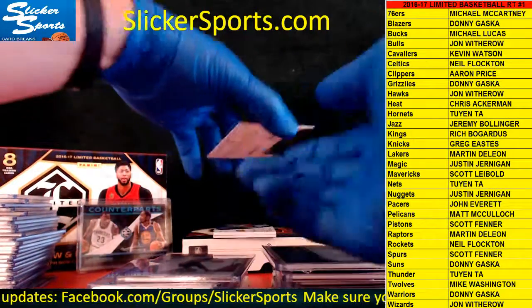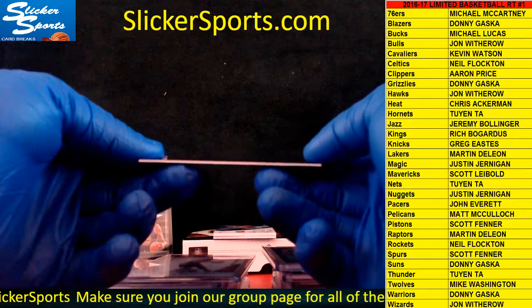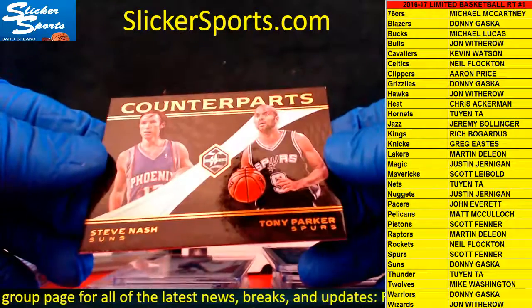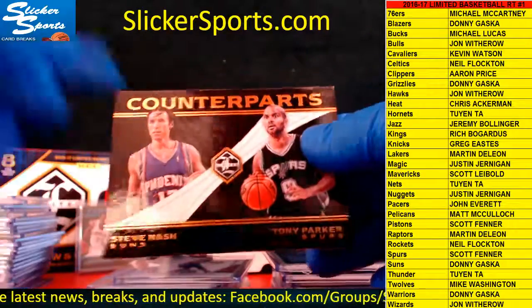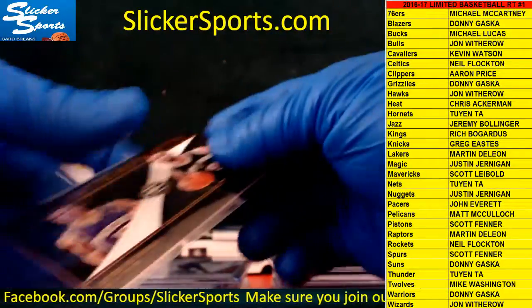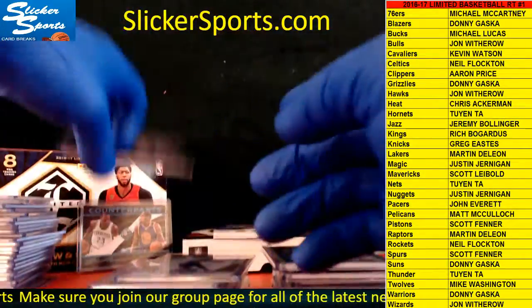And we have another Counterparts card here — non-serial numbered. This is between the Suns, which is Donnie, and the Spurs, which is Scott Fenner. Steve Nash, Tony Parker Counterparts. So that will also be a random. We have two randoms — put that right there.